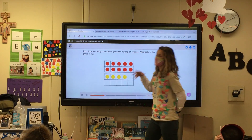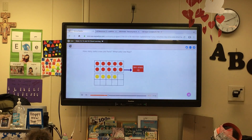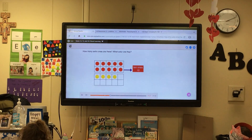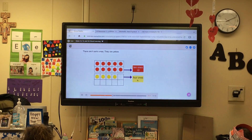The 10 frame is filled — you have 10. The group of 10 is red. How many extra ones are there? What color are they? Yellow. There are four extra ones and they are yellow.